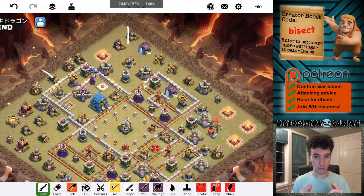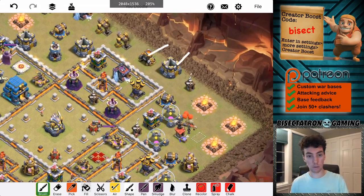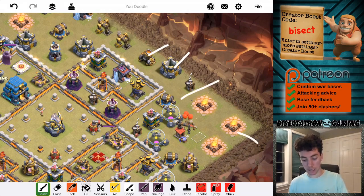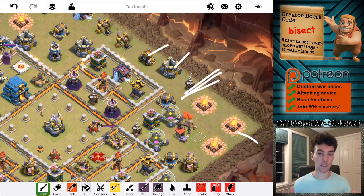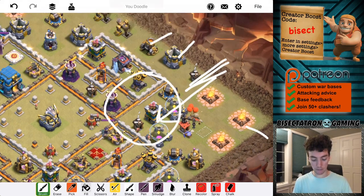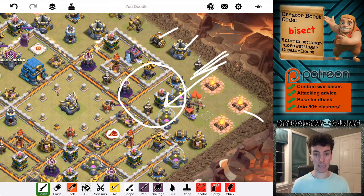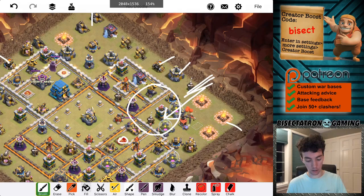So I'll get that done as fast as I can, don't want to waste time. Then we're going to do Wizard on the Mortar, two Sneaky Gobs, Wizard here, Ice Golem, King, Queen. That's the Sui Hero part, just creating a little funnel for them. The idea is for them to come in here, grab the Air Defense from the Queen, maybe even get the Defensive Queen taken out. That would be great — not totally needed, but would like to get that done if possible.